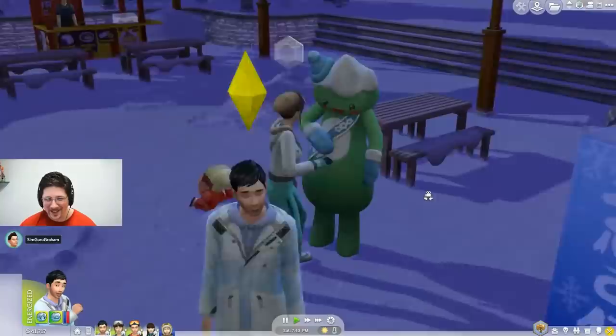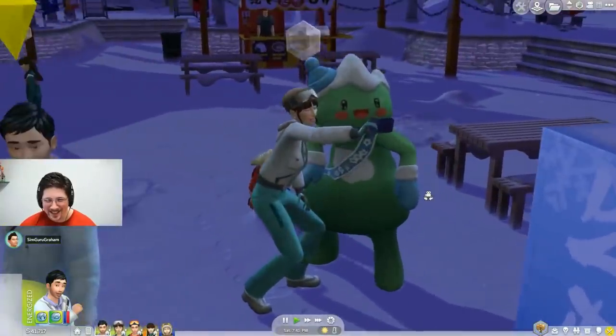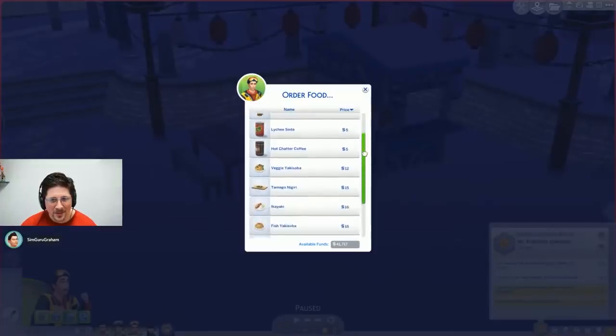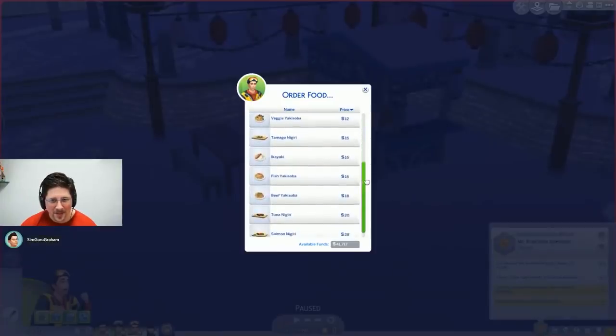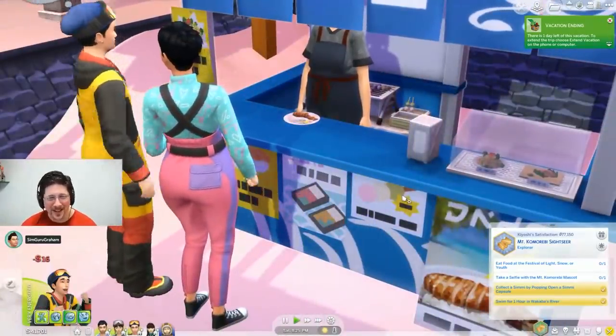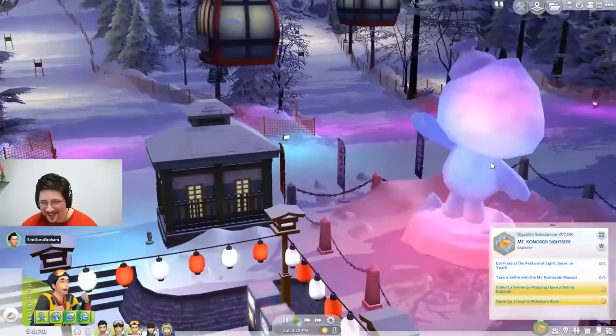They had a Sim get food, and at one point said there were 15 different foods in this pack. There are a lot of foods in the game already, and not much difference in what they do, but it does represent Japanese cuisine to fit the theme.